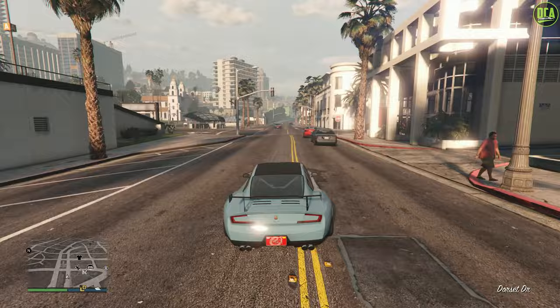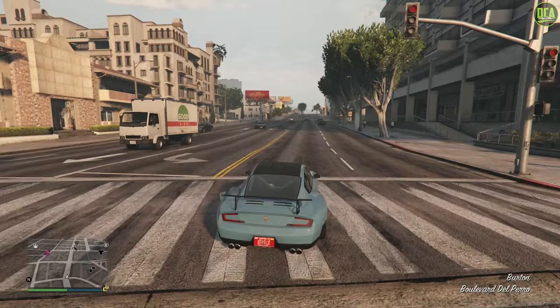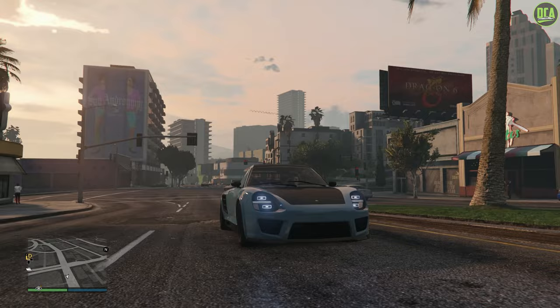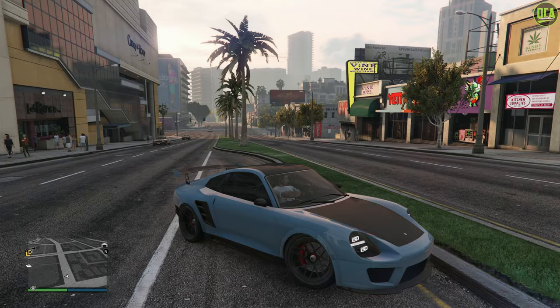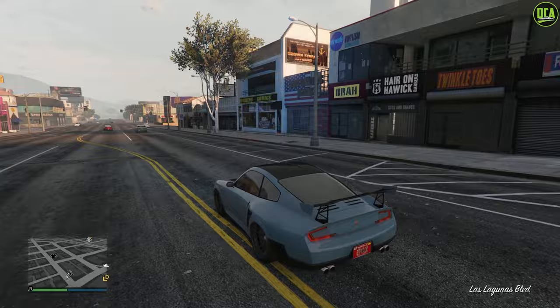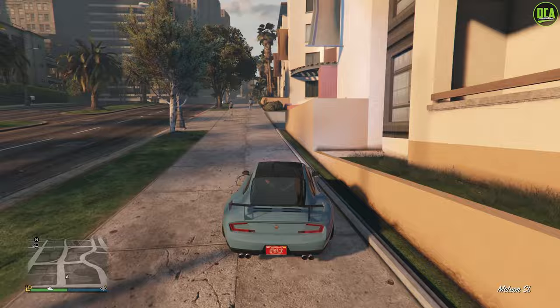I guess this is why you buy this car — for the speed and the handling. When you compare it to the standard Comet, the regular Comet is about a hundred thousand, and this car is 1.1 million, so you're paying well over a million dollars more. But I do love the nicer premium headlights and tail lights — they look fantastic. In the interior it's the same layout but you get the roll bar in primary color, plus a different front bumper, side skirt, and rear bumper — it just looks really good, like a refreshed premium version of the OG Comet.